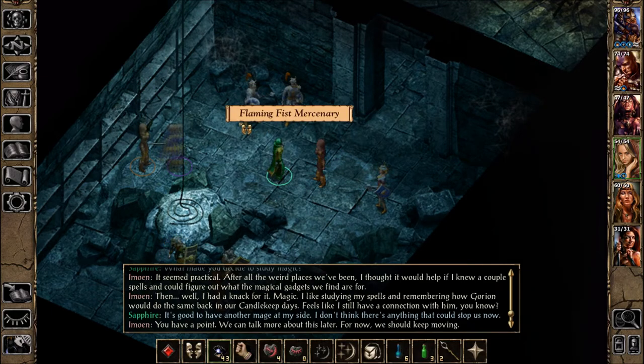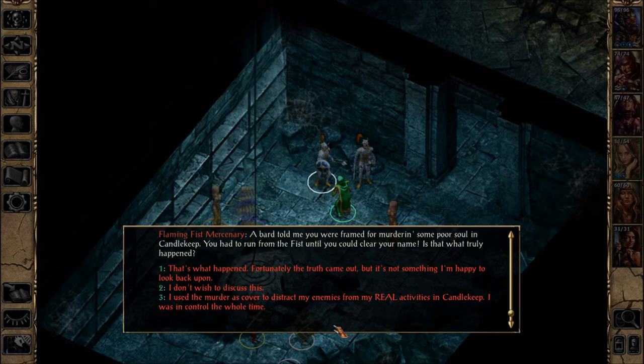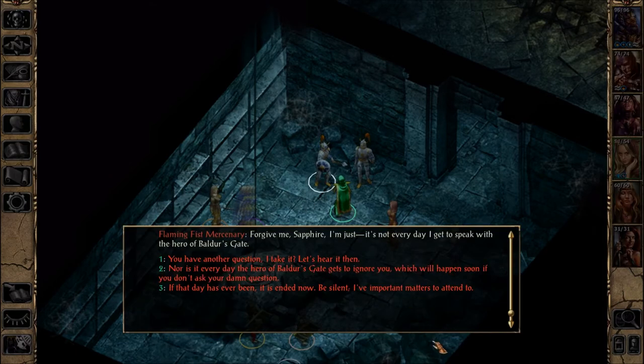One of the mercenaries asks about being framed for murder in Candlekeep — having to run from the Fist until the truth came out. Our character confirms that's what happened but says it's not something she's happy to look back upon. The mercenary says what a tale. He then asks about the attack in the Ducal Palace during the Iron Crisis — apparently hundreds of doppelgangers attacked with foot-long claws and giant fangs, and the only thing that saved the Dukes was our character. Refer back to Baldur's Gate episode 283.